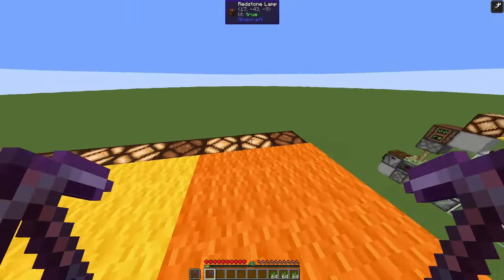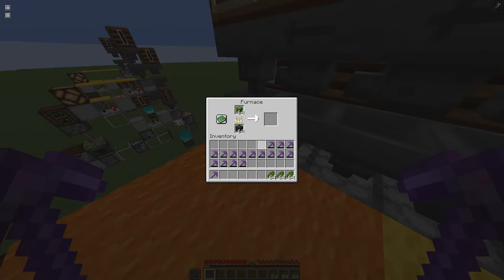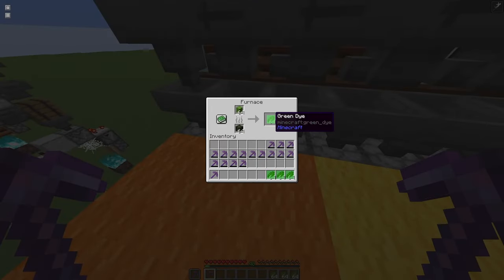For all of these furnaces, the lamp went off — that means the furnace is now smelting again. The lamp will go on if the furnace is fully filled with green dye.